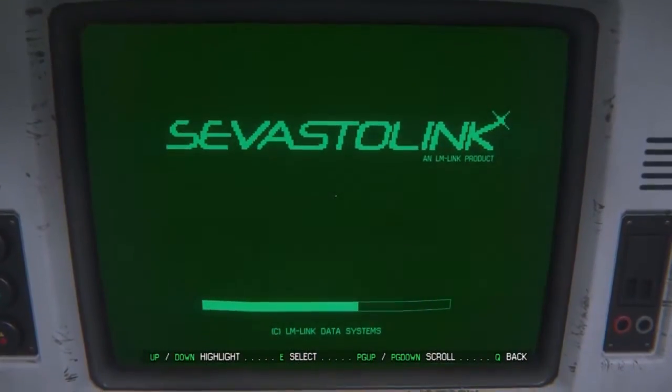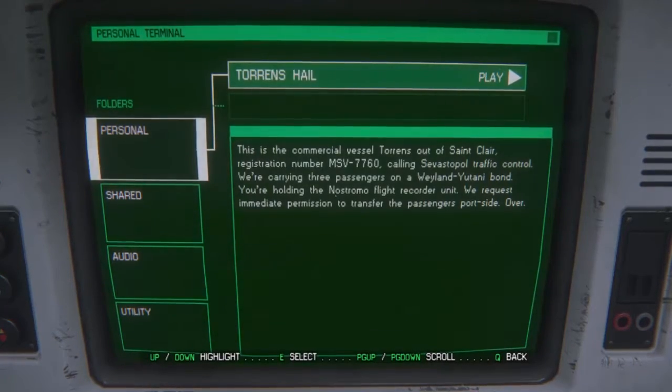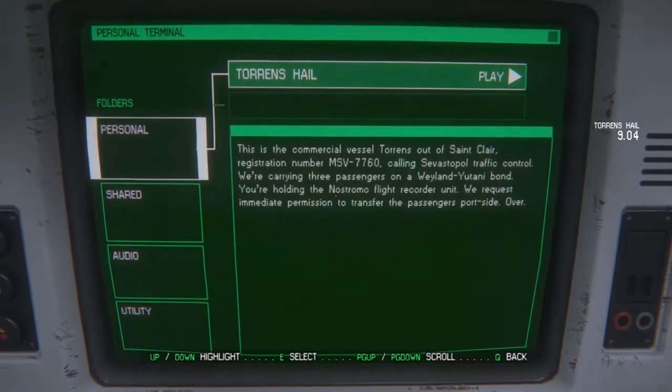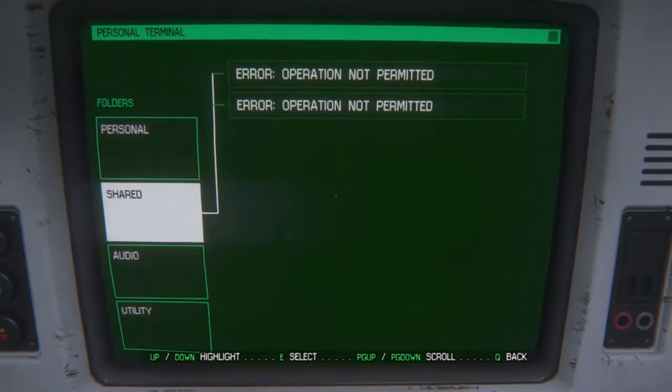Access terminal. This is the security systems. Terence Hale — this is commercial vessel Torrens out of St. Clair, registration number MSB 7760, calling Sebastopol traffic control. We're carrying three passengers on a Weyland-Yutani bond; you're holding the Nostromo flight recorder unit. We request immediate permission to transfer the passengers portside. That's the message that got sent just before we went EVA.